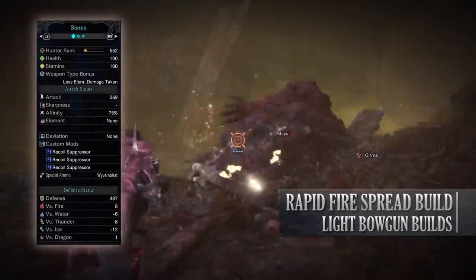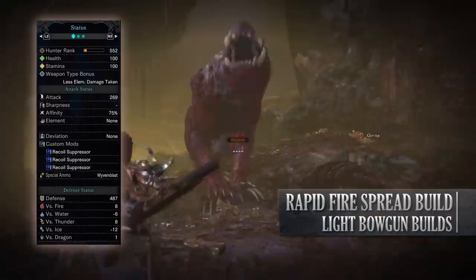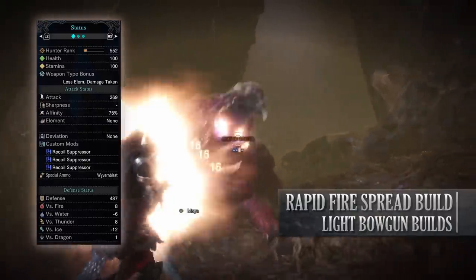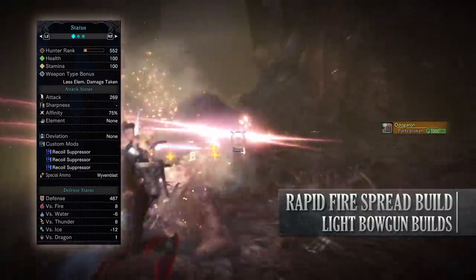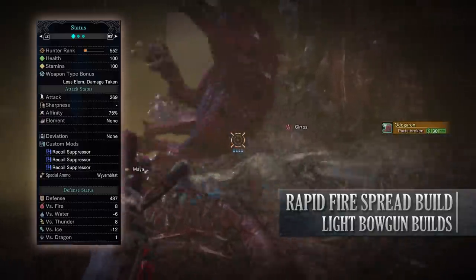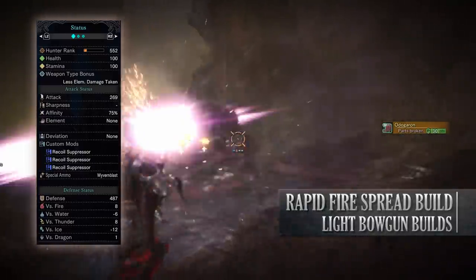If you've done what I've done here you should have a build with 100 health, 100 stamina, 269 attack, 75% affinity — which is actually 100% if you're going for weak points thanks to Weakness Exploit. You also have no element, but unfortunately an Elementalist jewel doesn't work with this weapon. No deviation. I've used recoil suppressors for the customization mods, and for your defense you'll have a strong defense against fire and thunder but you're fairly weak to ice and water.